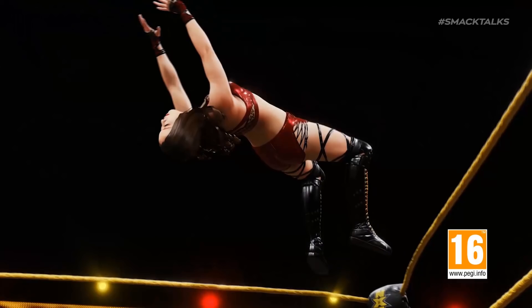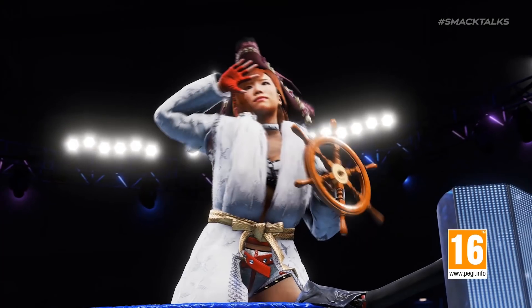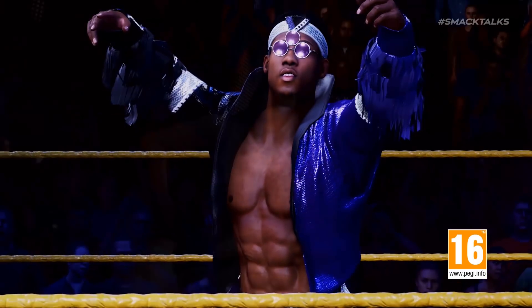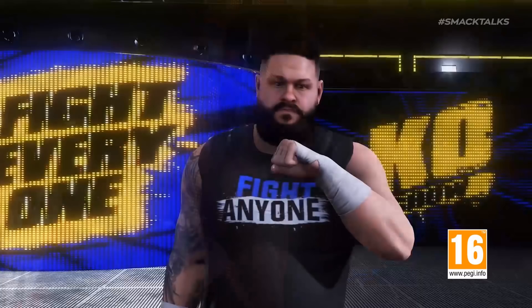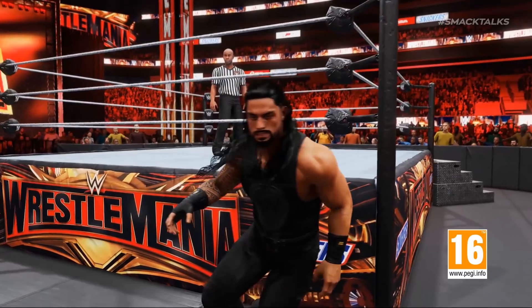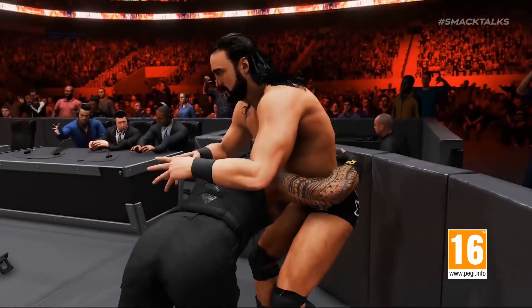From the past we head back to NXT for the reveal of Io Shirai, who makes her debut in the series this year. Following Io, we have new shots of Kairi Sane spinning her spinning wheel on the turnbuckle, then the reveal of the Velveteen Dream pausing in the middle of the ring. Next up we have Chyna firing off her pyro cannon, another look at Kevin Owens, and then new gameplay footage showing Roman Reigns in the WrestleMania 35 arena performing a Barricade Breakout OMG on Drew McIntyre.